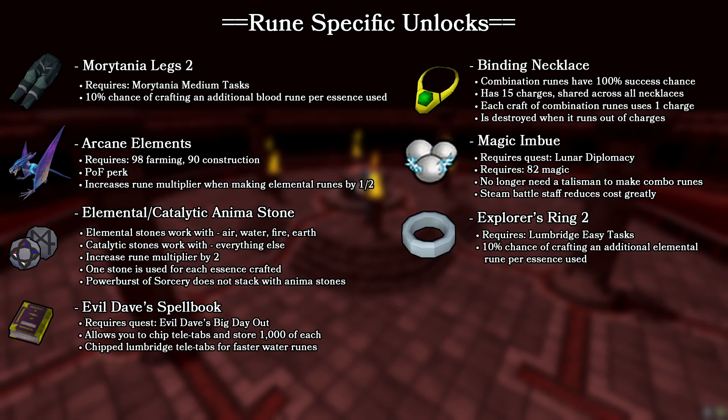The arcane elements perk for your arcane apoterosaur within your player-owned farm will increase your rune multiplier when making elemental runes. This is semi-useful for other elemental runes, but for the most part you're only going to use it for water runes, as the amount of those you can produce at once is absurd — and you'll see that later when I show the water rune crafting run. Additionally, you can get the Evil Dave spellbook which will allow you to chip Lumbridge teleport tabs, which when chipped will place you right next to the water altar so you can get there much faster without going through the abyss.